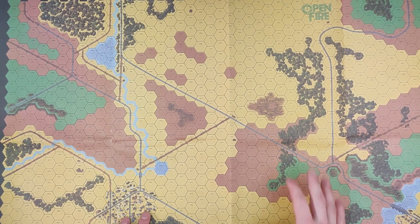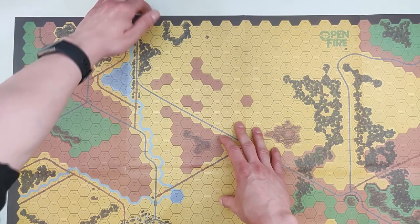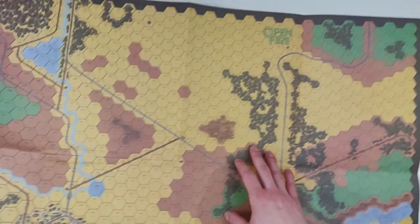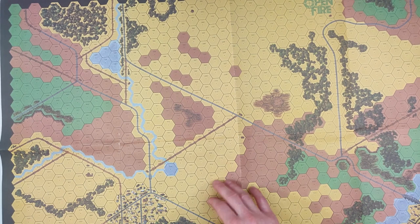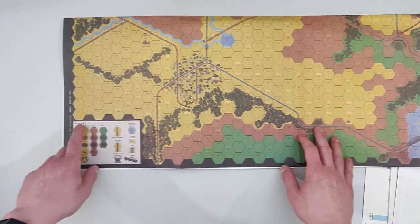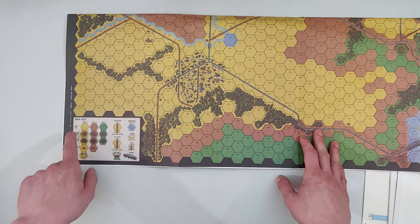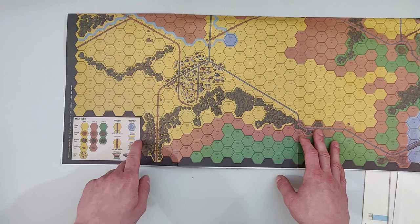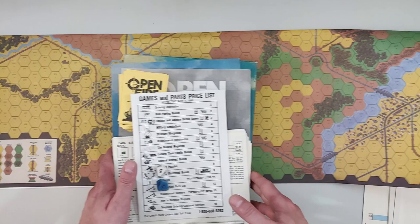The map colors aren't particularly striking compared to modern games, but it does the job. You can also see it says 'Open Fire' printed on it. Different terrain levels are marked, and the hex grid covers a good variety of terrain types. Not the most beautiful map I've seen, but maybe it does the job — I'm not going to judge it just from appearance.